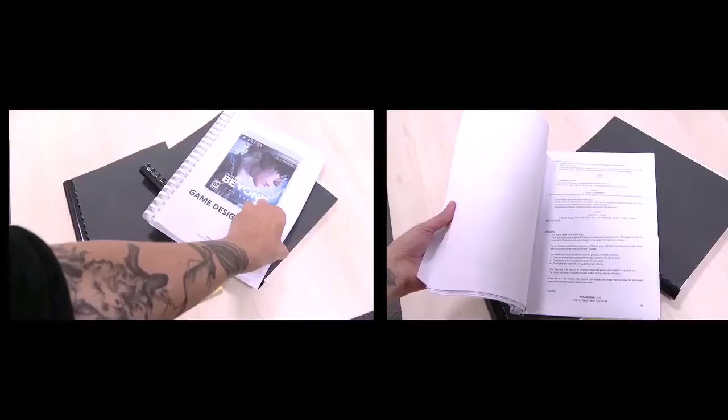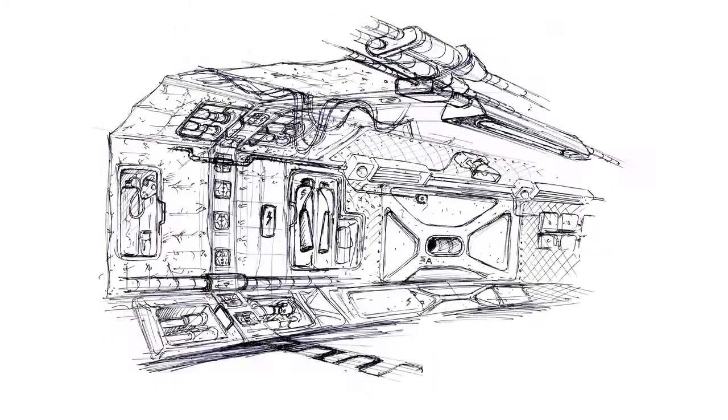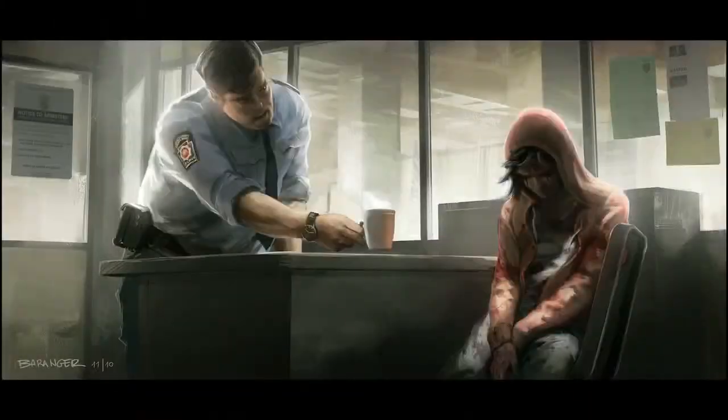We start with a script. It's a really huge bible describing all the locations, the characters, and action sequences. We've done some mood boards — a kind of mix between many references. It could be pictures, drawings, or concept art.